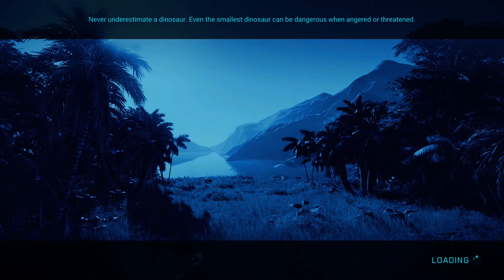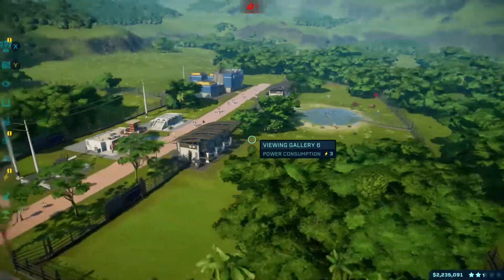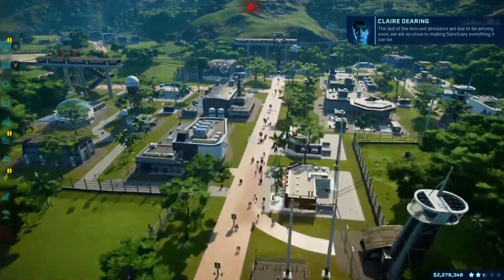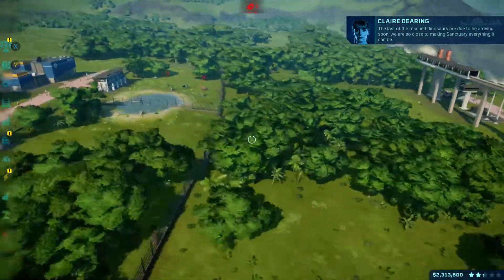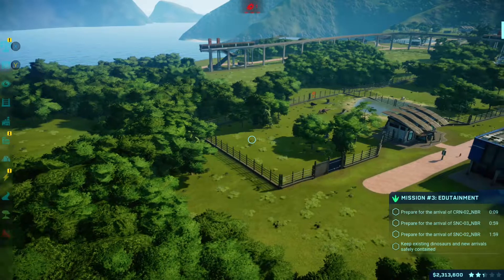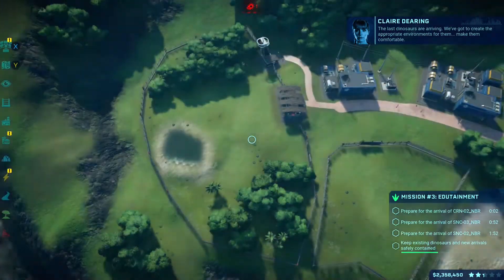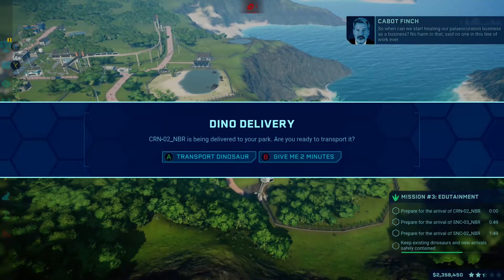We're just loading in here — Mission Three loaded just after I stopped playing last time, but it should re-prompt itself in a second. The last of the rescue dinosaurs are due to be arriving soon. We've got our Carnotaurus and our Sinoceratops inbound — beautiful. The last dinosaurs are arriving. We've got to create the appropriate environments for them. So when can we start treating our paleo curation business as a business?